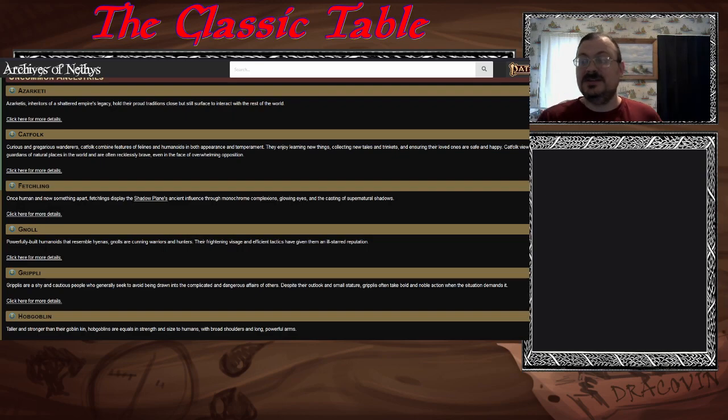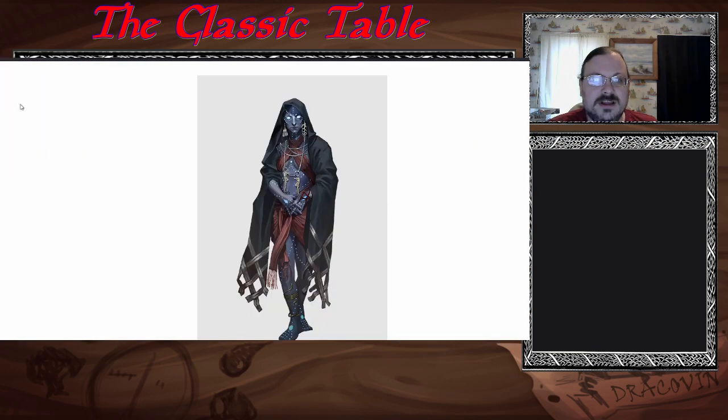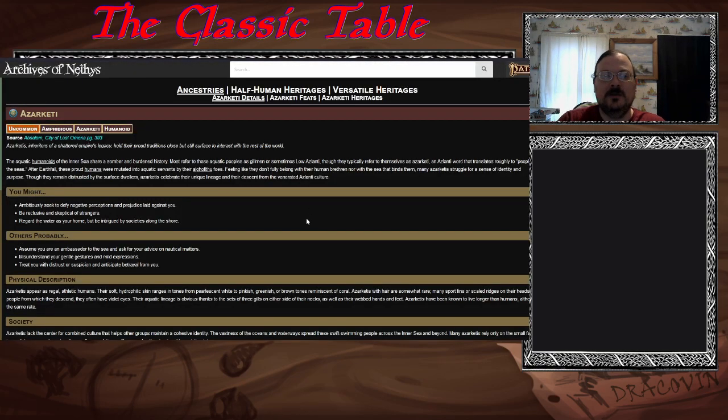You can just go in here, see this information, and you don't have to have all the books. It's great if you've got books, but you don't need to. Let's go through these one by one as we did previously, talk about what they are, what some things you want to know, tell you about a few of their ancestry feats, and any of the heritages you might take.